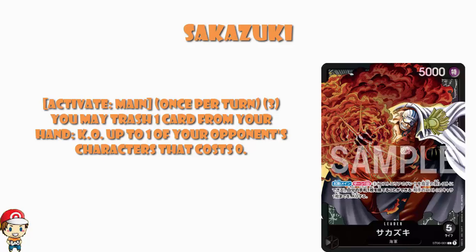So we take a look at Sakazuki: 5,000 power, 5 life, the first black leader we've seen. It's got a skill — Activate Main, once per turn, free cost — you trash one card from your hand to KO up to one of your opponent's characters that cost zero. It's really interesting, but it doesn't make a huge amount of sense because we've got a leader that deletes zero cost characters in a game that doesn't currently have zero cost characters.